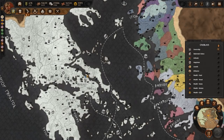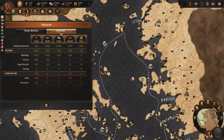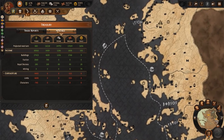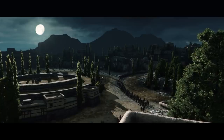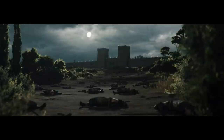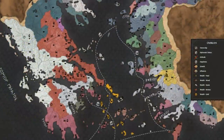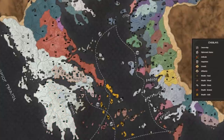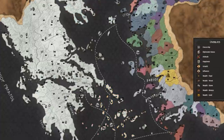Being the dominant power in the Aegean has its advantages: more food than you know what to do with, a treasury overflowing with bronze and gold, and most importantly, all your enemies have been crushed under your formidable sandals. But what do you do now? Welcome to the endgame. Most people think that 100% control of the map is the ultimate goal, and that is something you can aim for, but let's take a quick look at a few other things you can aim for to successfully close out your campaign.